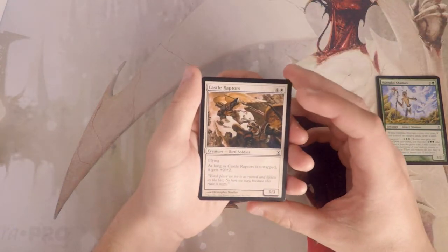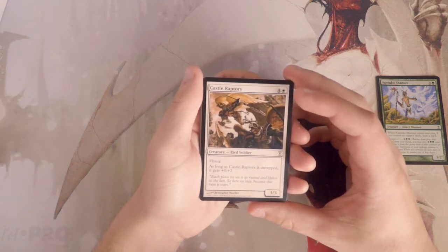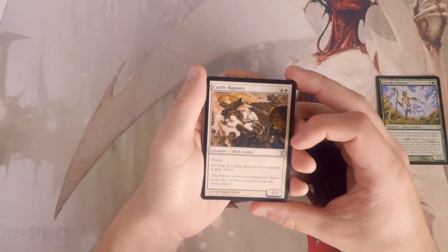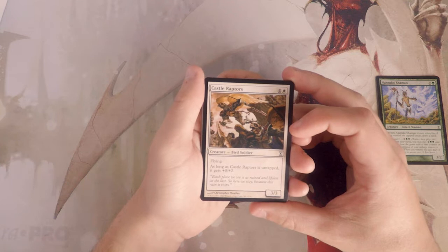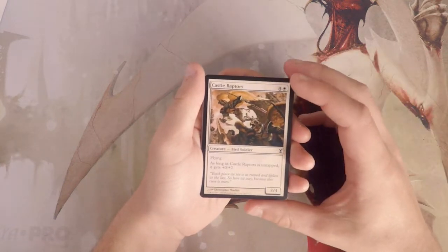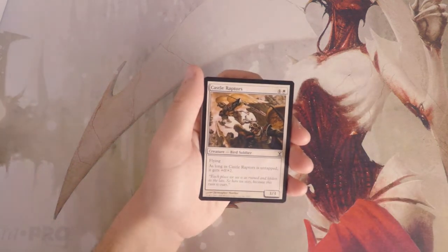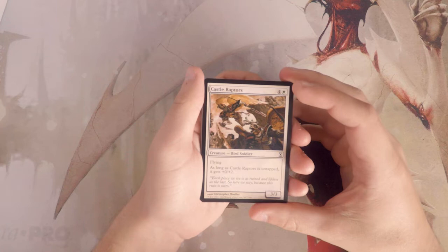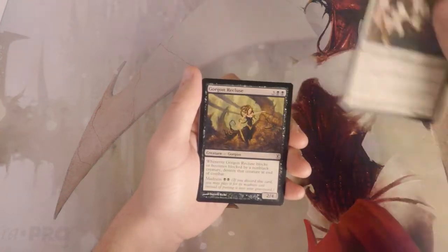Castle Raptors is a 3/3 for five with flying, and as long as it's untapped it gets +0/+2, so it's basically a 3/5 flyer. That seems pretty good to me — I like that better than the Shaman. The boost to toughness means it's going to be harder to get rid of, and obviously it's a flyer so it's got built-in evasion. I do like that.